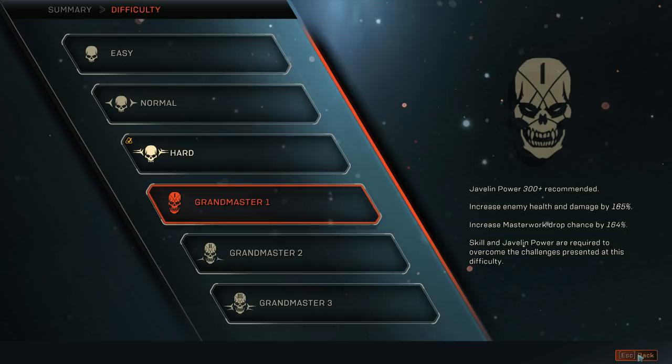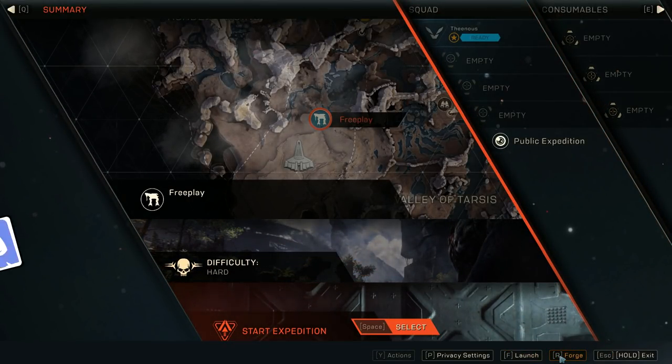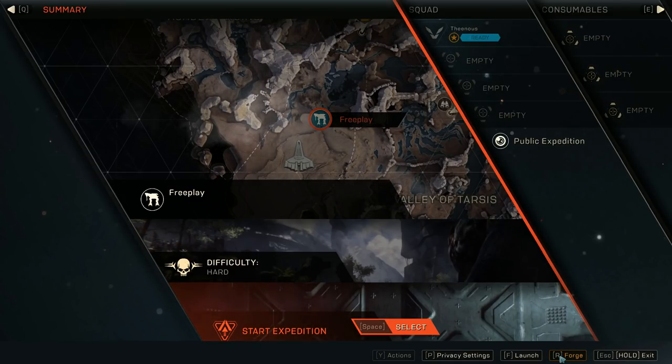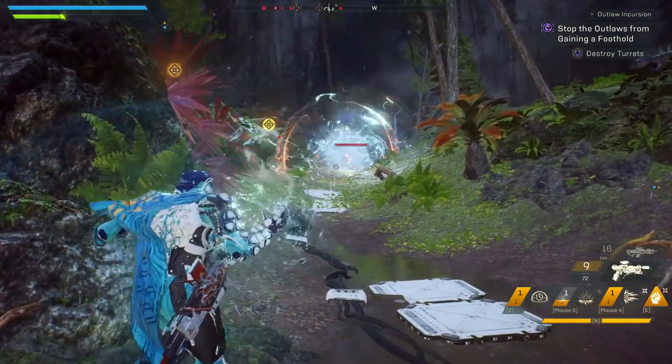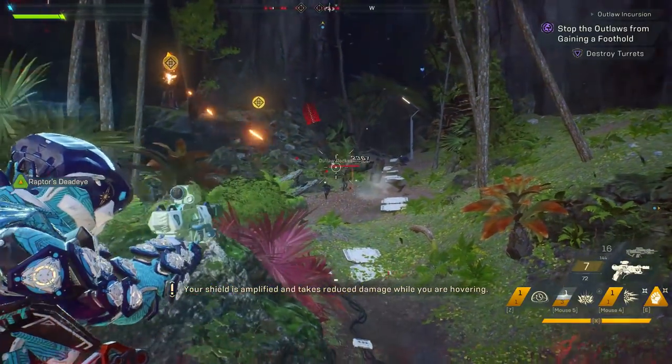Tip number 8: before starting a mission get into the habit of opening up your forge and equipping new stuff. Tip number 9: make sure that you level up faster by playing with others. According to Bioware, when you play with friends you get a little bit of extra XP. Tip number 10: headshots actually matter in Anthem and they can make a difference. An easy way to get headshots is to freeze your enemies and then take your time to go for headshots.